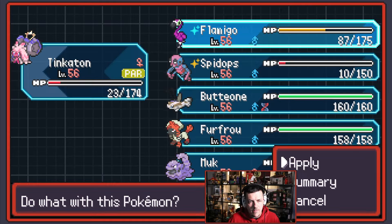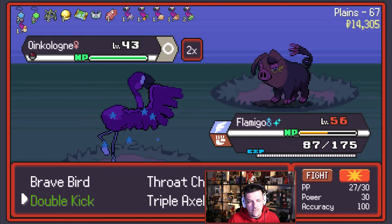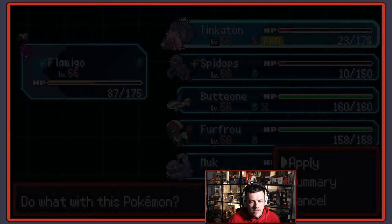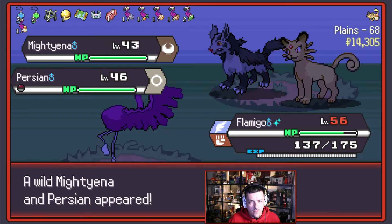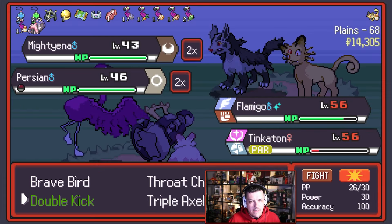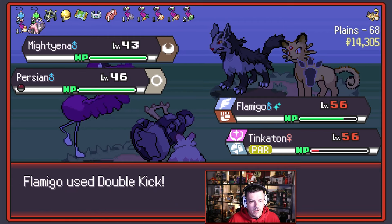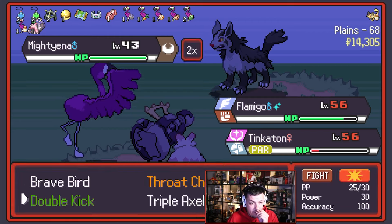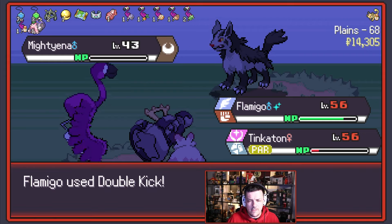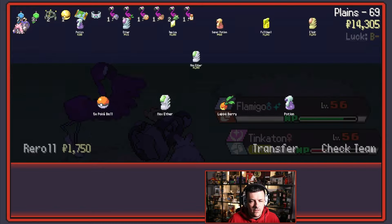I like Switched Pokemon. Flamigo let's go. Let's Double Kick things to greatness again — let's feel better about ourselves by Double Kicking things. It's a good show. Mightyena and Persian — not too deep. Actually yeah, let's Double Kick on Persian and Magical Torque on Mightyena. Tinkaton is paralyzed, can't do anything. But that's okay — I guess you can just sit there and look pretty, Tinkaton. Flamigo does all the work. We can grab a Potion on Tinkaton as well.